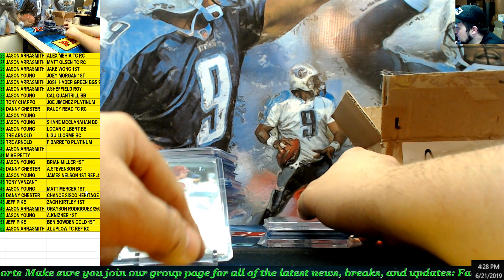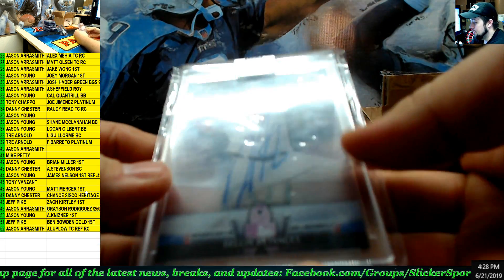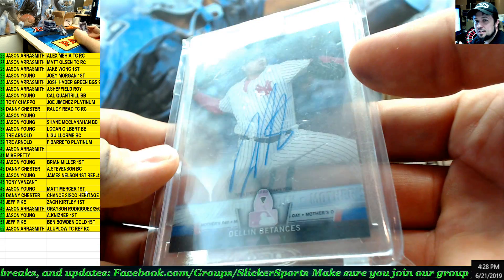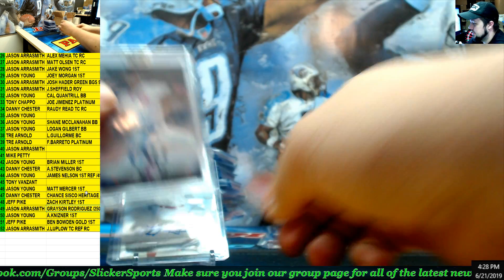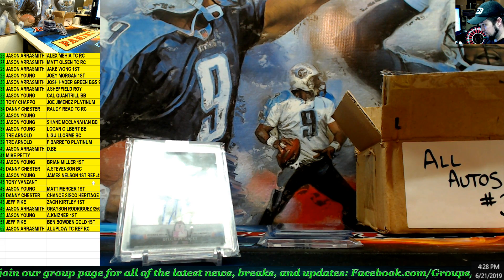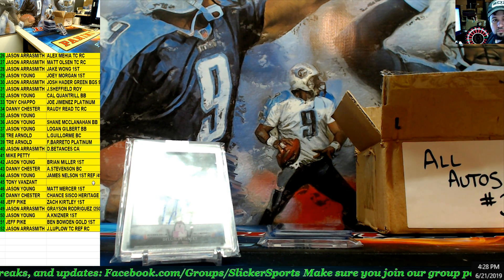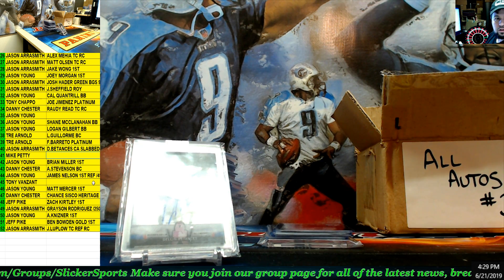Here we go — Topps Clearly Authentic 2018, Dellin Betances. Nice sealed auto. Number 40 — Jason Aerosmith. Look at that — it paid off to buy all those spots, Jason. Jason Clearly Authentic slab.